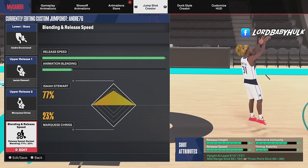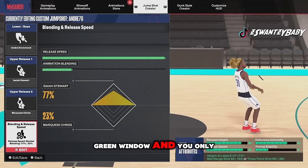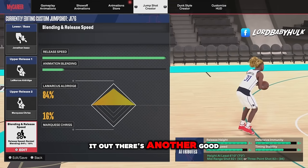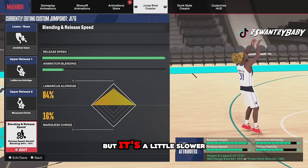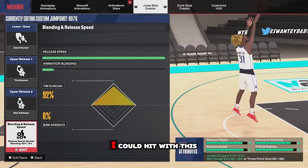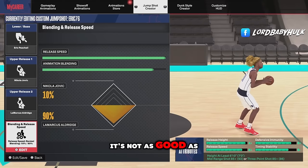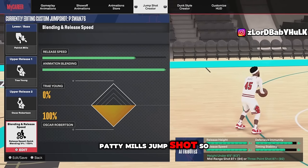Here's a good jump shot for bigs that don't have attributes for shooting — you only need a 66 rating. It's a good release with a good green window. At 82, Jonathan Isaac lets you shoot over people — another good release, you shoot real high. It's a little slower though. Here's probably my favorite big man jump shot; I hit with it a lot better but you need a higher rating to unlock it. There's also the Young Eric — decent but not as good as the others.